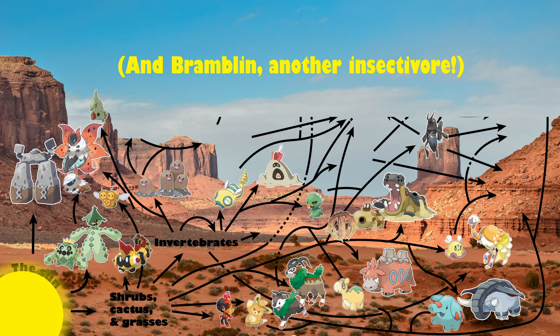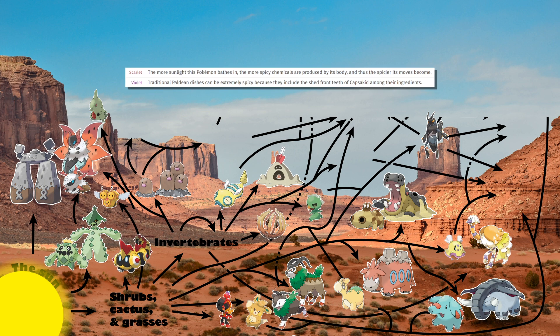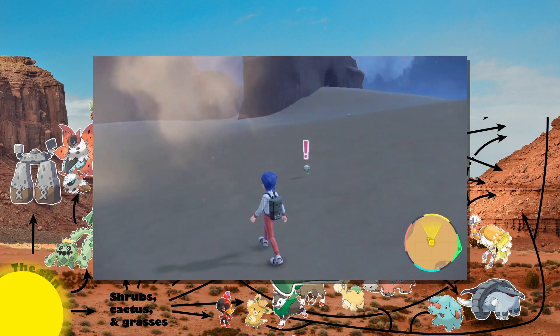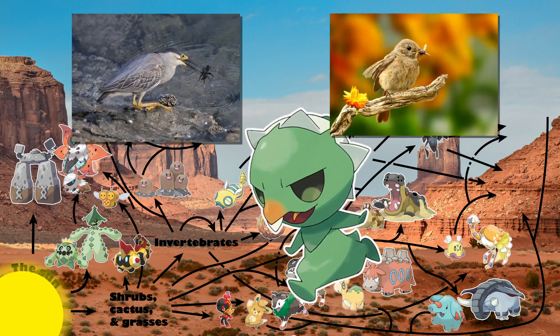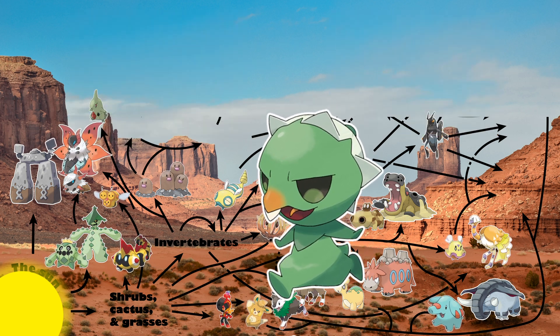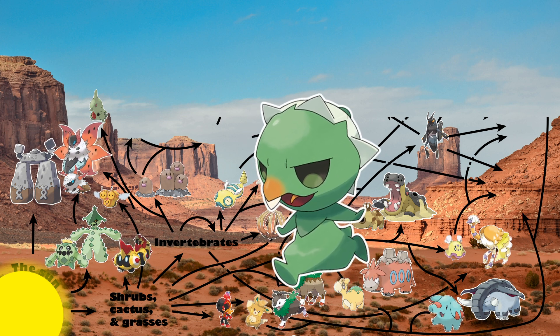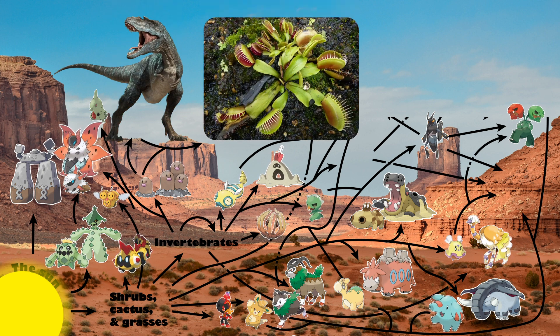Capsakid is also photosynthetic, as evidenced by its green skin and its Pokédex entry alluding to it changing sunlight into chemicals in its body. But it also has a pretty distinct beak-like mouth, large forward-facing eyes, and is fairly aggressive, suggesting that it might also be predatory. Capsakid may rely on photosynthesis for the bulk of its energy, but supplement its diet with invertebrates to consume more vitamins and minerals in an otherwise nutrient-poor environment. Its predatory nature foreshadows its evolution into Scovillain, which looks menacing and predatory and seems to be a mixture of a theropod dinosaur, a Venus flytrap, and a spicy pepper.